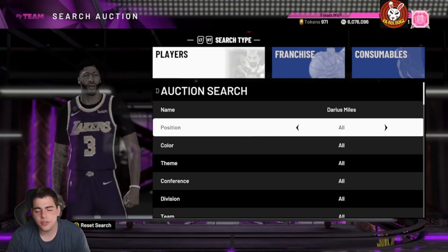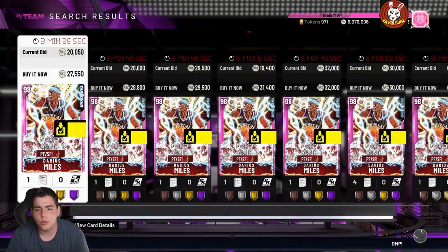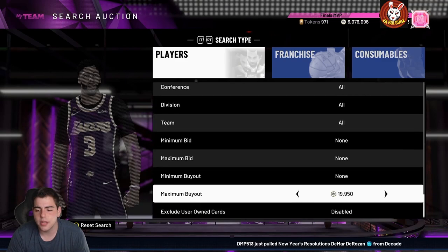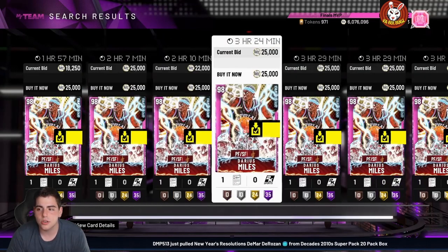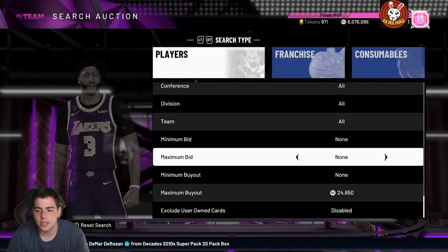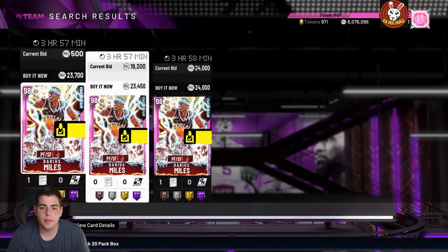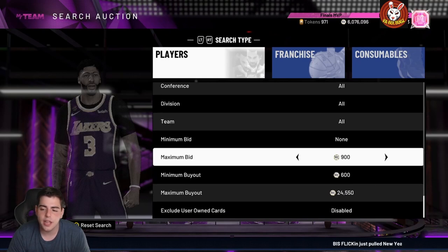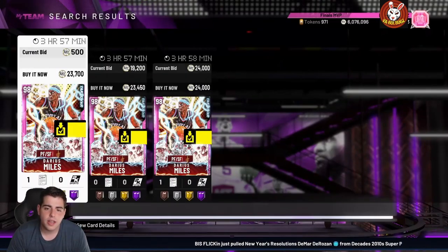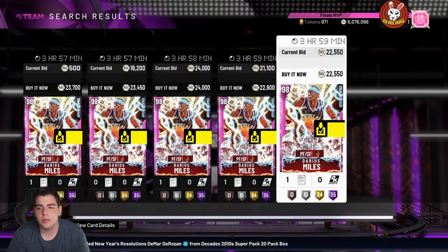This video is going to be market talk and investments. I heard Darius Miles is really OP, and since he's a hypebeast card that a lot of people are obsessed with, he's definitely worth the investment, especially at around 20,000 MT. Continue to refresh on this card — it's going to make you a lot of MT. I think his price goes up to around 30k. Even though he's flooded, put your max bid up there and keep refreshing.